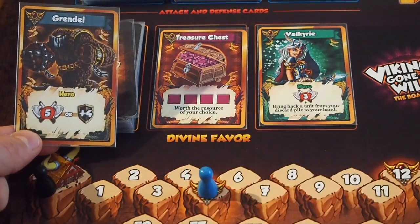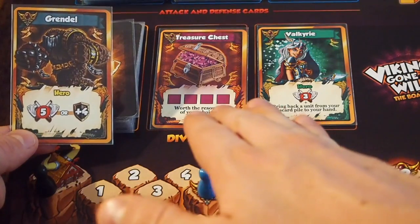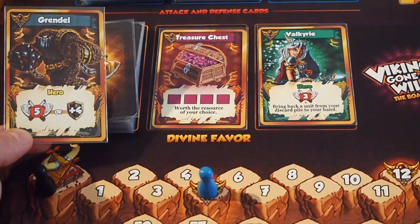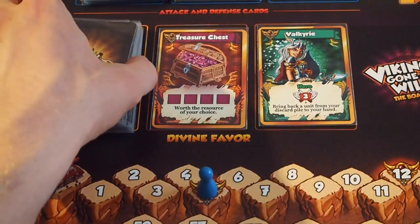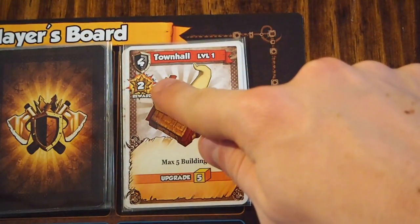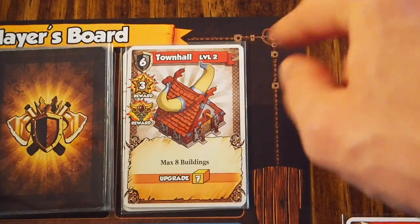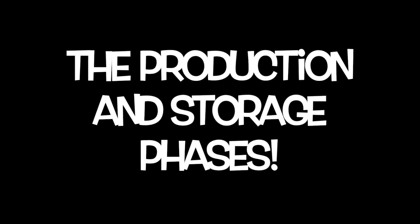The treasure chest card gives you four resources of any type you need on your turn — three gold and one beer, two beer and two gold, or four gold. Valkyrie can attack for three and then bring back a unit from the discard pile to your hand — attacking and raising someone from the dead. Every time you pass a divine favor victory point marker you get to pick one of these powerful cards. Certain buildings also reward you for attacking them — attacking a level one town hall gets you two victory points, and attacking a level two or three town hall gets you victory points plus a divine favor card.